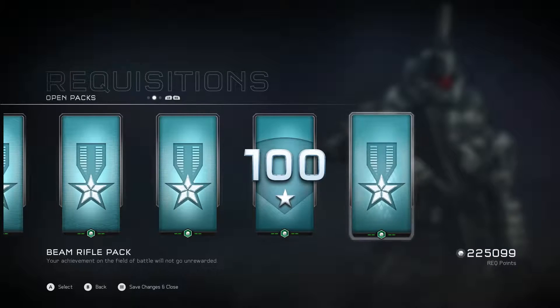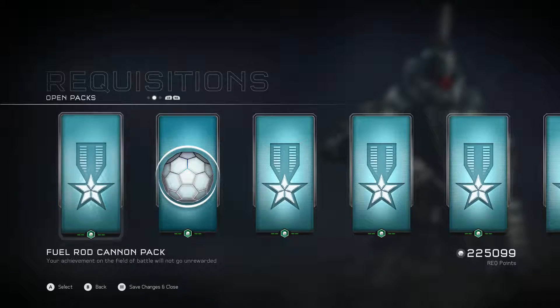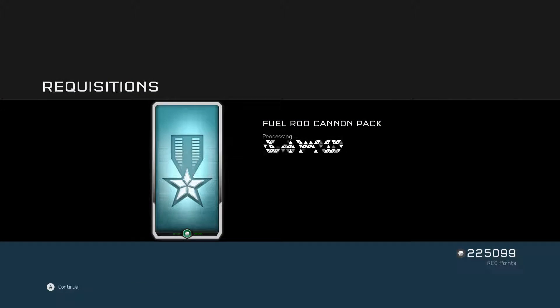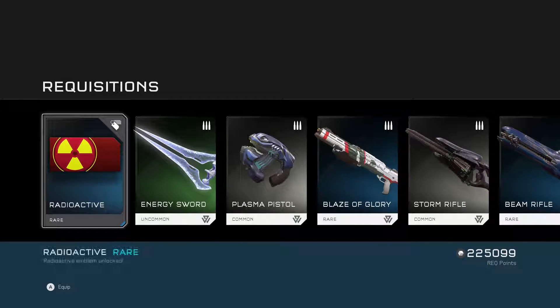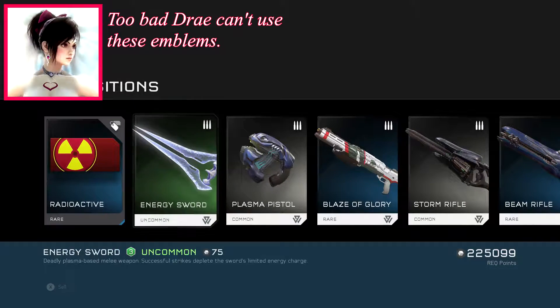Alright, so that was that. First up, the Fuel Rod Pack. Every culmination pack — if you complete culmination — comes with a specific kind of emblem for that. Radioactive.